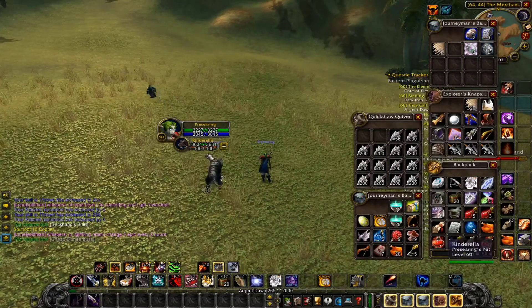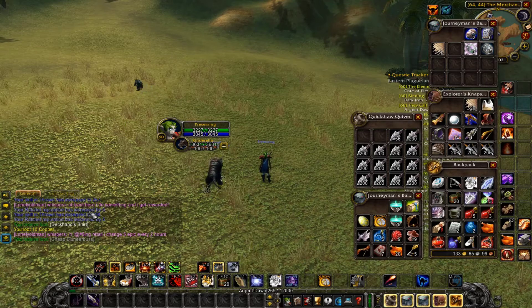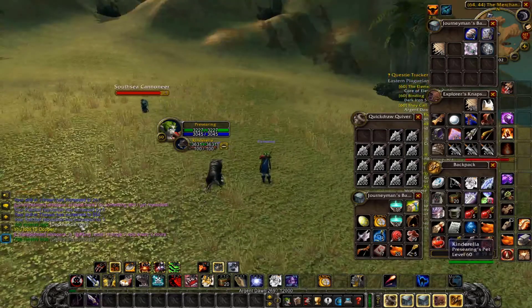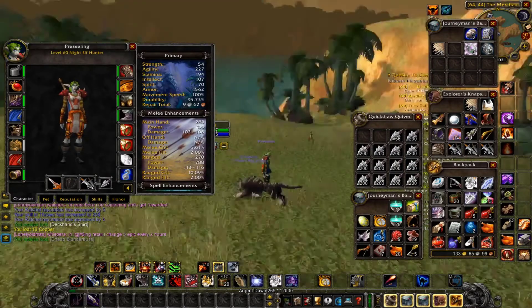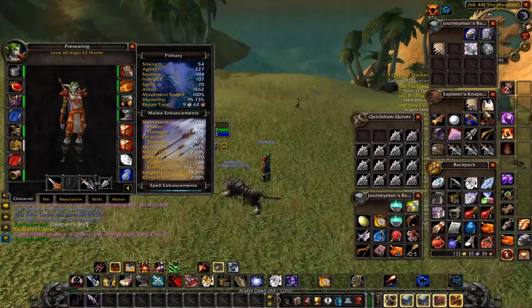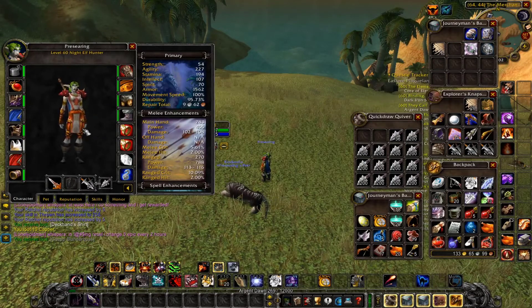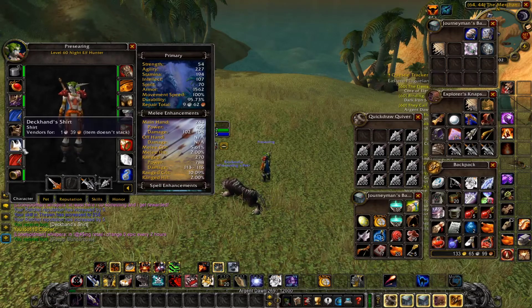I had to scroll back a fair bit for this one, but I'm glad I have it in my log. Shout out to lonely old man for talking with me late in the night — but I got the Deckhand's Shirt, about a 4% drop rate from the pirates here. They also give Ratchet reputation, so why not farm them. It's better than the Fine Cloth Shirt, so I'm taking it.